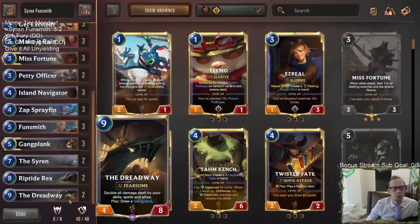Doubling all the damage of everything can just make a normal Mystic Shot four damage, a Get Excited six damage. But if you have a Funsmith in play and then play a Dreadway, now your Mystic Shot's doing six damage or your Get Excited's doing eight damage — that obviously can kill people very quickly. Plus it's card draw because it draws you a Gangplank. So it really works out great in those kind of matchups. We didn't face those today.